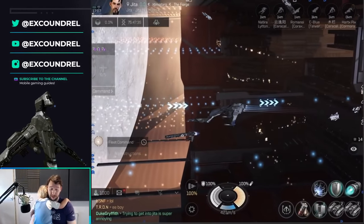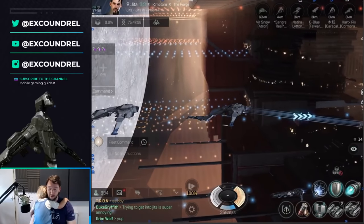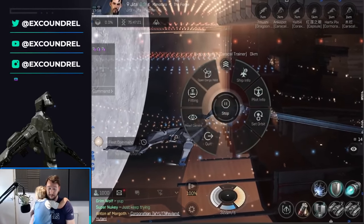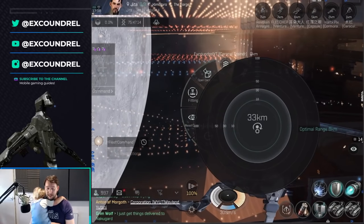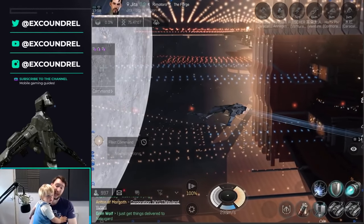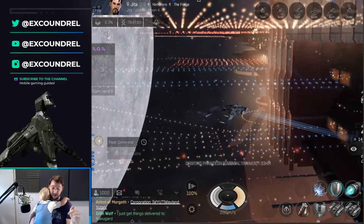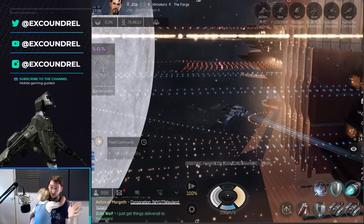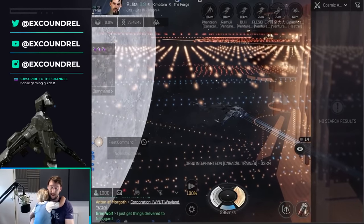First, find out your effective range by hovering over your missile launcher. My current effective range is 35 kilometers. Then go to Set Orbit and set it just a little bit below — I set mine to 33 kilometers to give a little wiggle room. That means every time I click orbit on a ship I'll naturally orbit at 33 kilometers, which is my effective range. You won't have to manually set your orbit range every time, which is really important when orbit kiting.